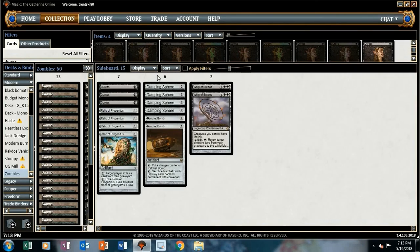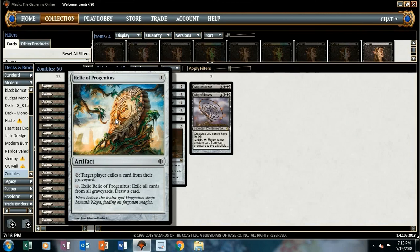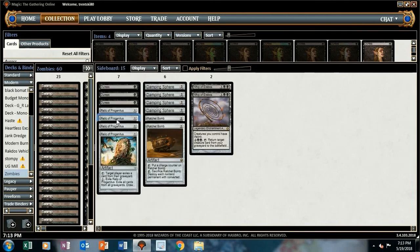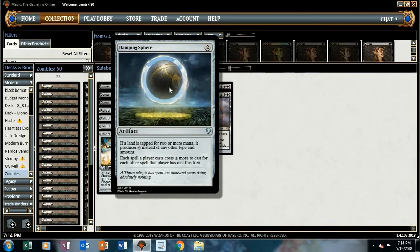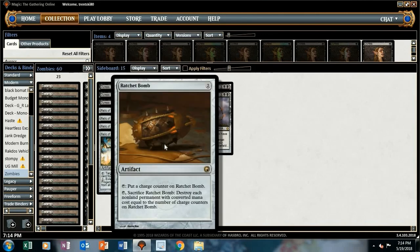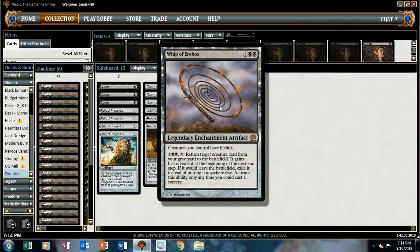For the sideboard, a lot of artifacts. Got some Duresses as a nod to matchups where Fatal Push isn't good, so we can bring in more targeted removal. Got a playset of Relics for hating out graveyard stuff — although we do utilize the graveyard, it's a lot less than a deck that really abuses it, so I think we can still run graveyard hate. Got our Damping Spheres — should be good against Tron and Storm. A couple Ratchet Bombs for Lingering Souls and other problematic permanents. And a couple Whip of Erebos — hopefully a surprise against heavy aggressive decks or burn; we can throw this down and swing with our guys and gain a bunch of life.